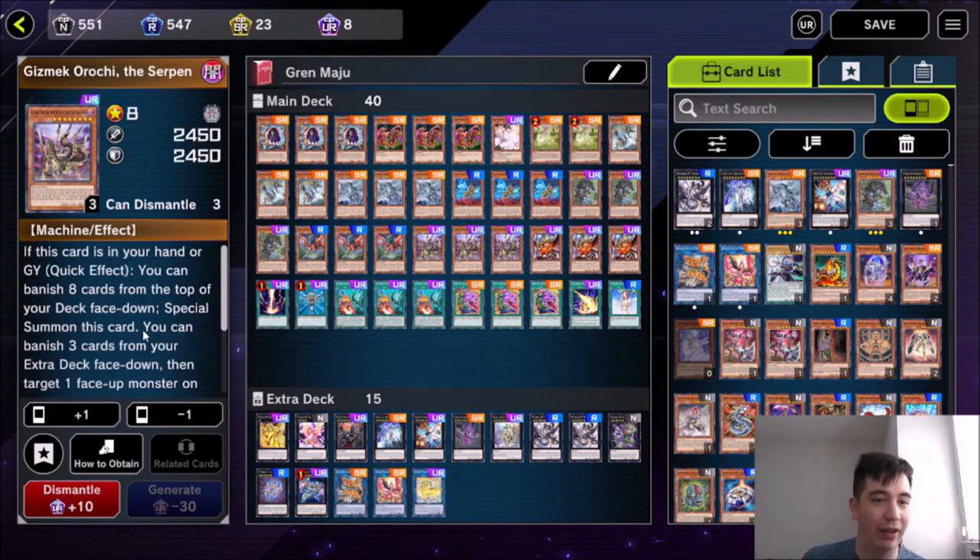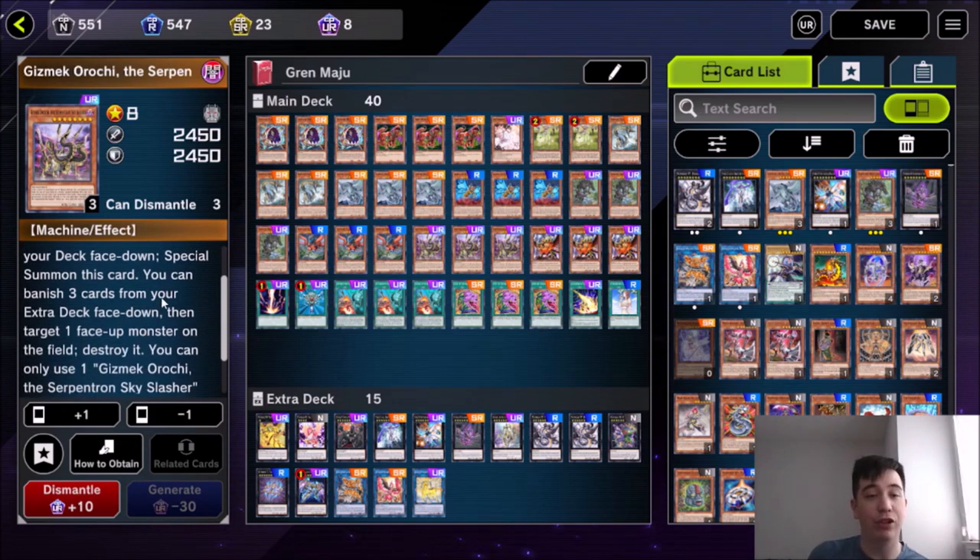Then also Gizmec — one of the greatest things in this deck — if this card is in your hand or graveyard, just banish the top eight cards from your deck face down and special summon it. It's also got a monster-destroying effect where you banish three cards from your extra deck face down, target one face-up monster, and destroy it. So again, supposed to be a drawback, but in this deck it's a benefit because it boosts your Gren Maju.